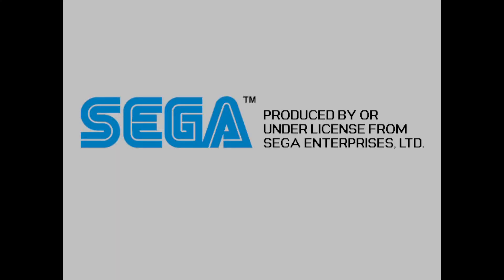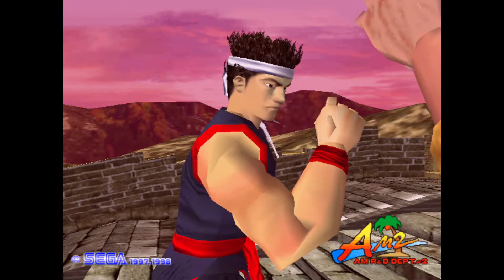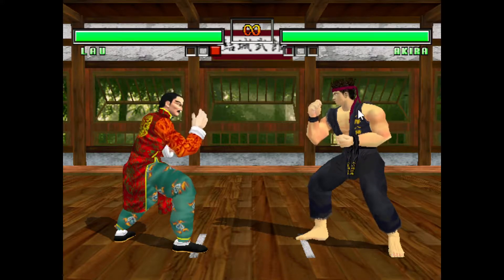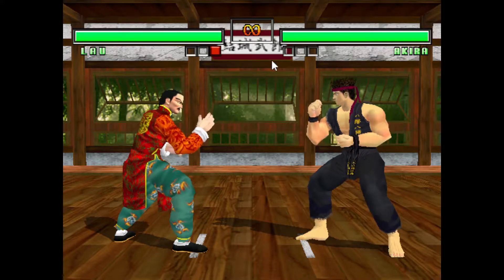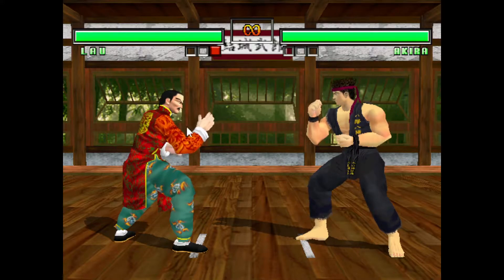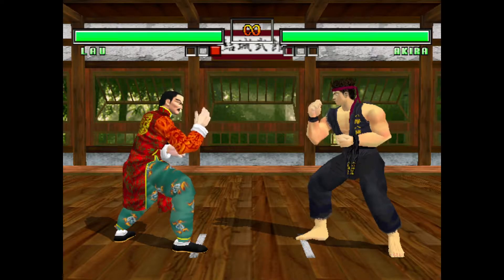I'm going to load up the game. I already have a save state loaded that I can run to show you guys, so I don't have to go through the settings. I used the option screen, set versus settings to unlimited time, picked my characters and stage, and saved the state at the beginning of a round so I can always come back here if I need to.